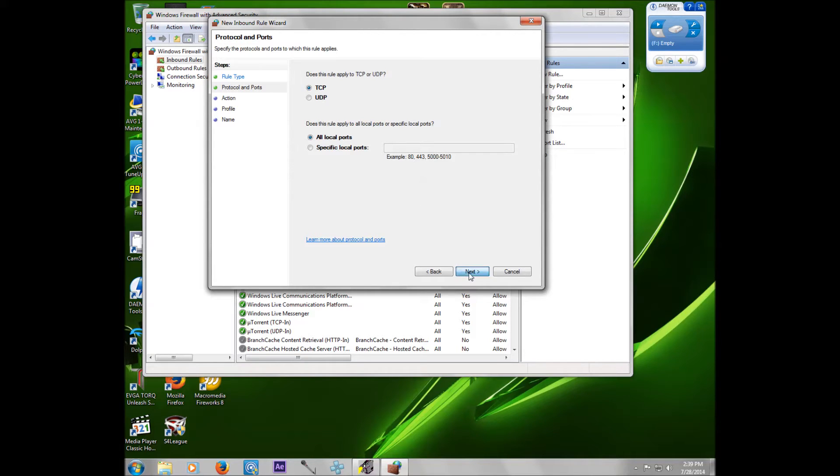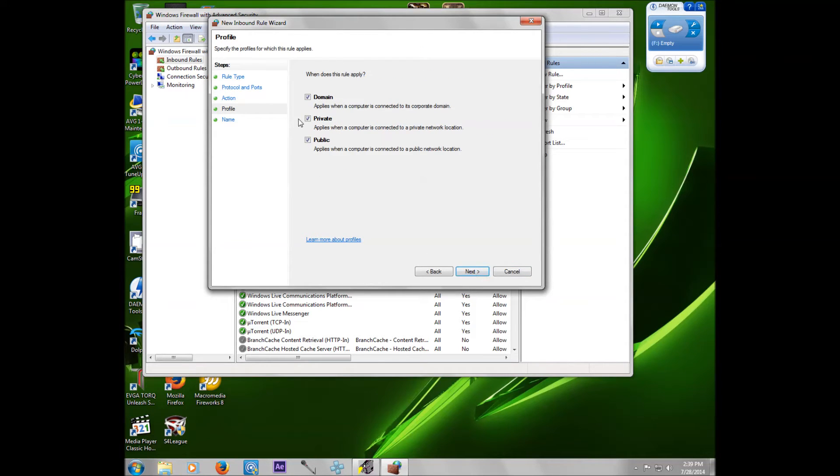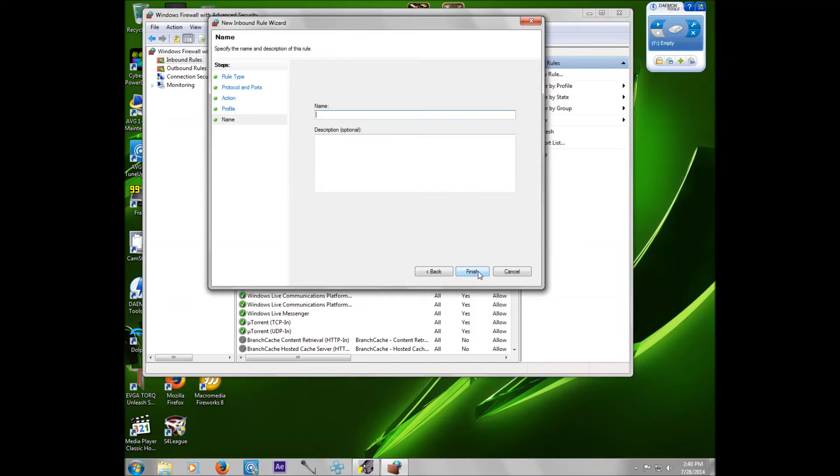Select TCP and then click Next. You're going to go to All Local Connection — make sure all the computers are able to get through. Then click Next. You'll see Domain, Private, and Public. Each computer in your house that may have each of these domains on them can still join. Remember, this is LAN only — only computers inside your home can join. No outside computer can join because the port for the outer network is still closed, but this opens your LAN network for your house. Click Next, give it a name and a description if you want, and you're done.